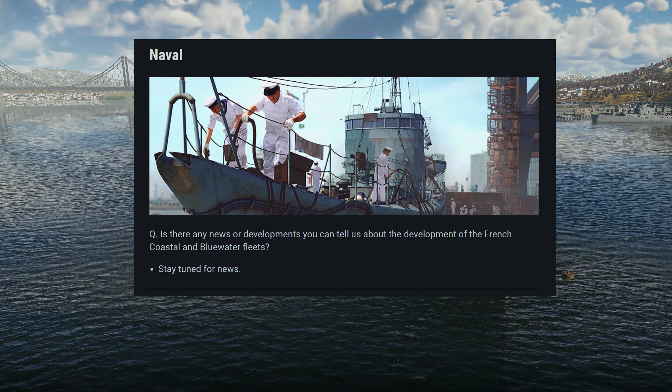Moving on to the second question. The previous update brought some variety of customization options for destroyers in all nations. Is it possible we will see customization for small coastal vessels, and the return of many of the skins from back during the close testing of naval forces? Obviously the answer is yes — such customization options, both for ships and boats, are planned for the upcoming updates. Maybe the real question was when, how, in which order — or what happened to the cruisers and the battleships? Why have they been left out?